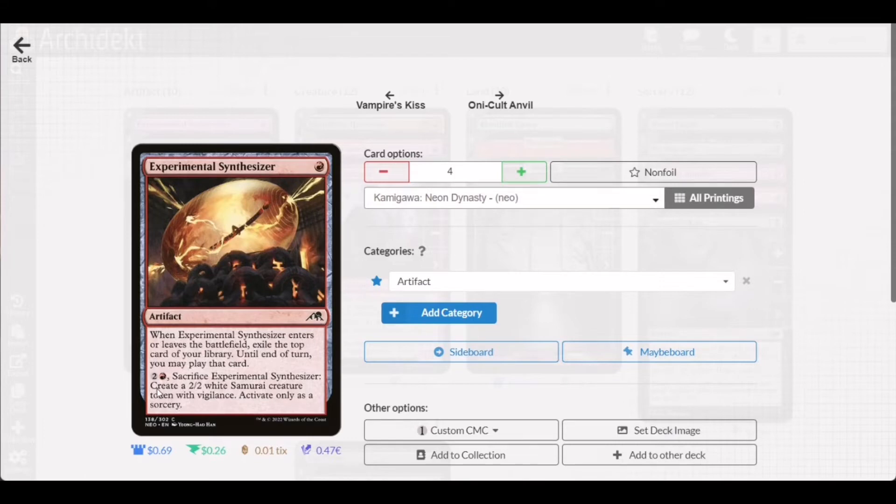Synthesizer also has its own activated ability — by paying two generic mana, you may sacrifice it to create a 2/2 white Soldier creature token with vigilance. This activation is not really a drawback since you still get attackers or blockers in certain scenarios.